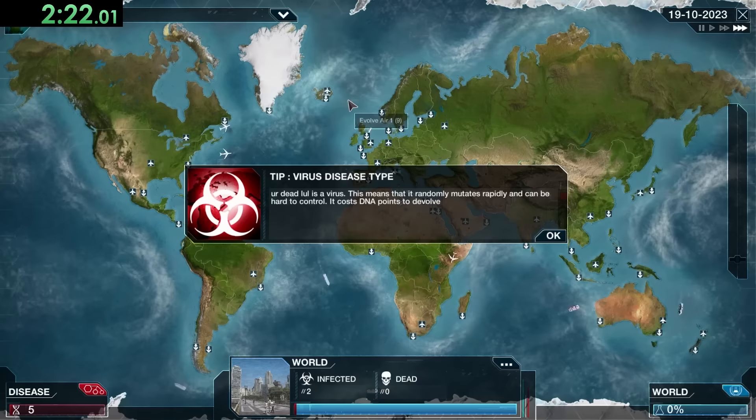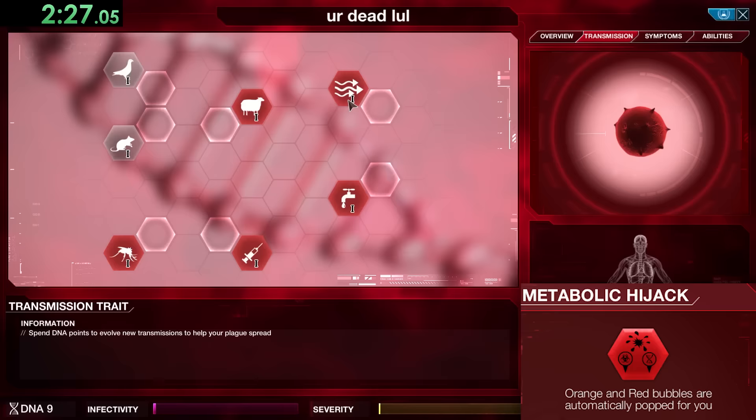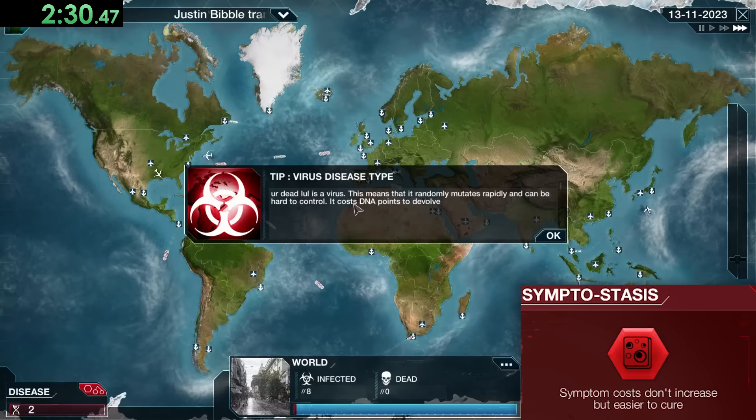Our first change is the genetic code: we're going to keep Metabolic Hijack, Aquasite, Extremophile, and Symptostasis, but replace Creationists with Base Oxidization, which makes your plague able to mutate transmissions. You'll actually see it right there — we got Livestock 1, and now we're going to focus on transmissions.